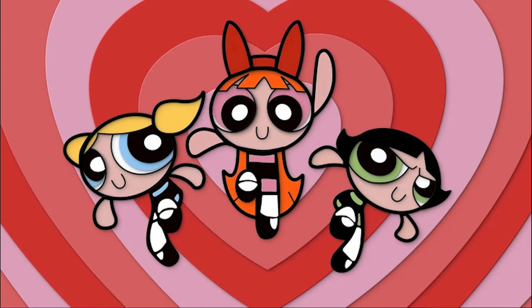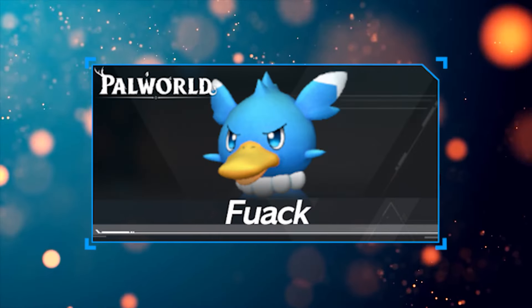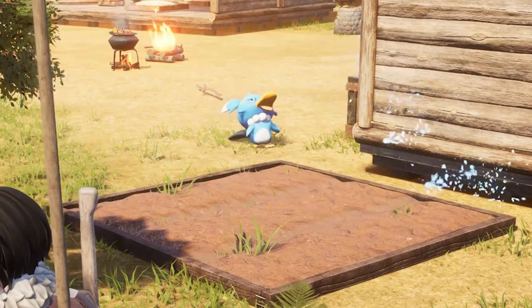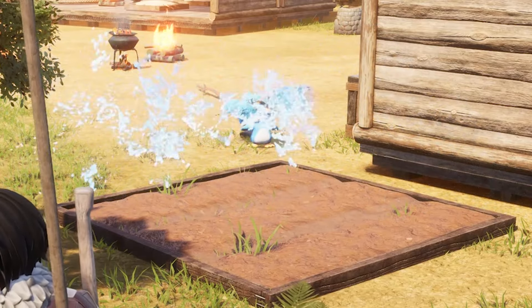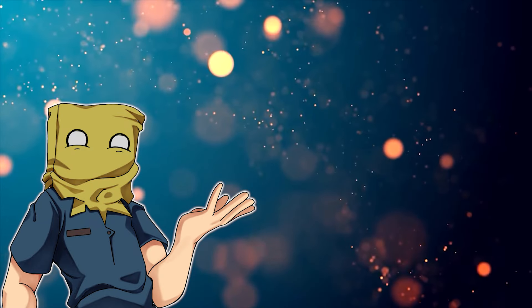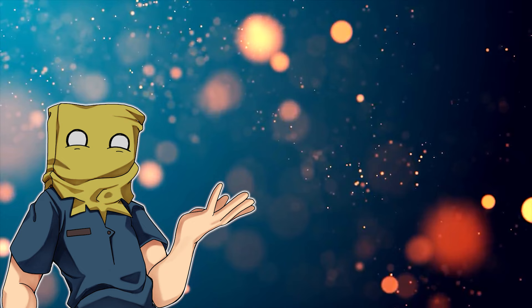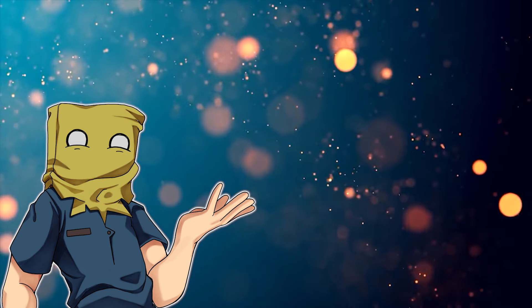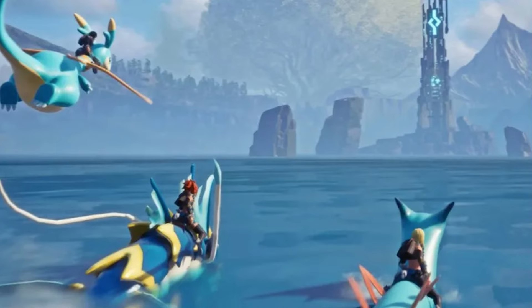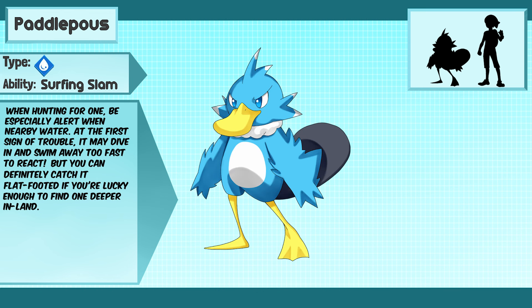And for our final trio, we start with the most dangerous one for me to name. In base form, it's already the farmer's best friend by watering crops every day. So for its evolution, I wanted something bigger to help you swim across the water more easily, especially in the early game before you get the bigger water pals. That's how I made... Paddle Puss.